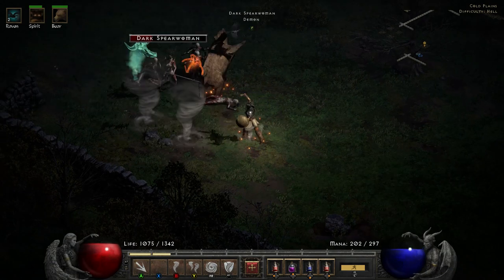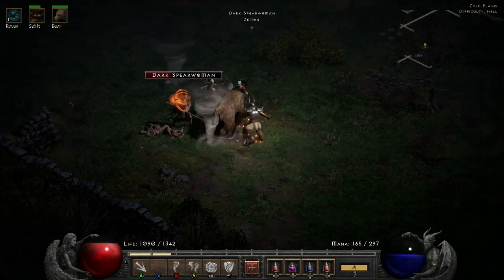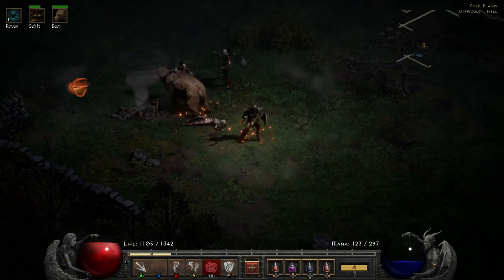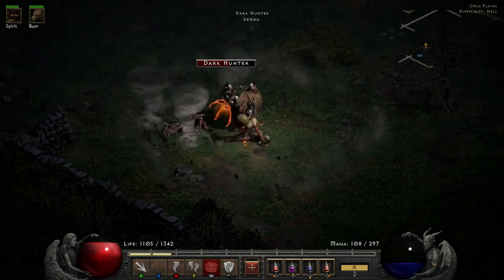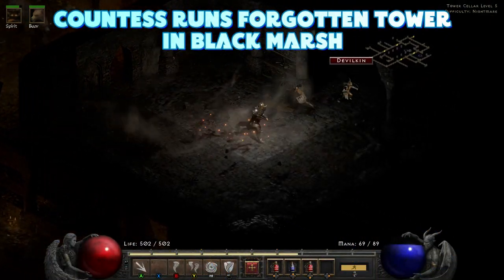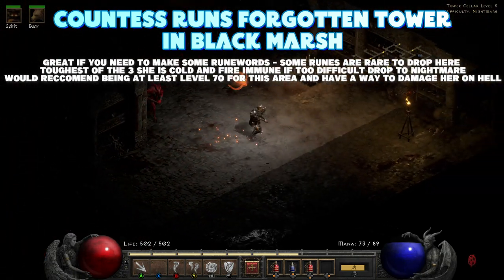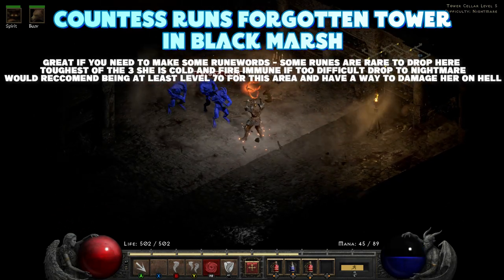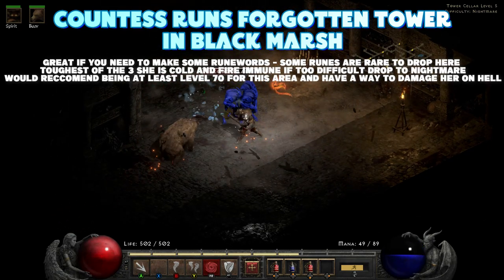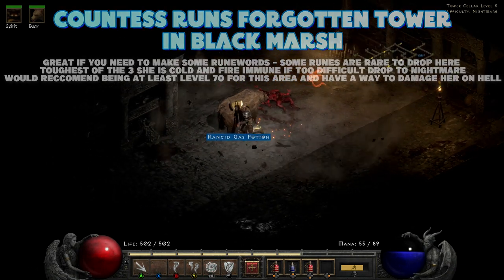First off, and just a great one all round, is going to the Black Marsh and finding the Forgotten Tower. You may well have already done this because it is well worth doing. In here you're going to find someone called the Countess — make your way through all the chambers to the fifth one and that's where she'll be. Along the way you'll find rare enemies that are worth taking out for a chance at a nice drop.